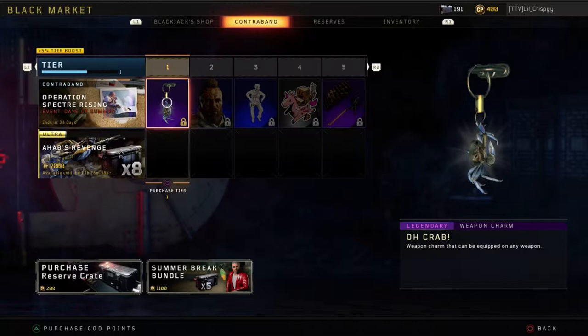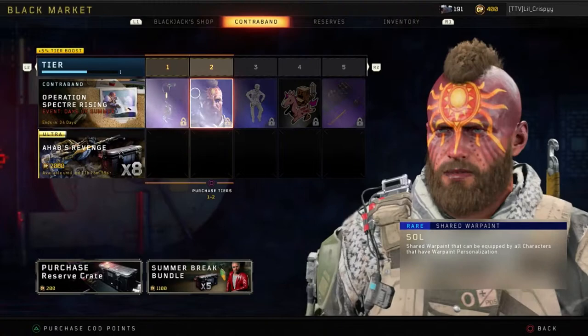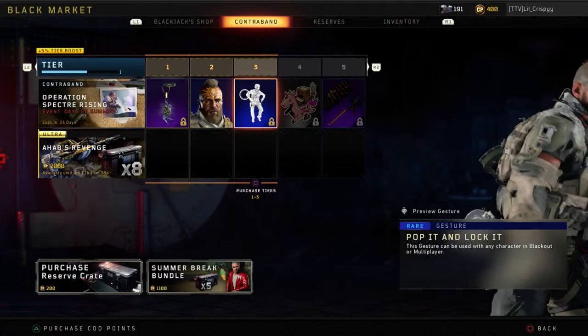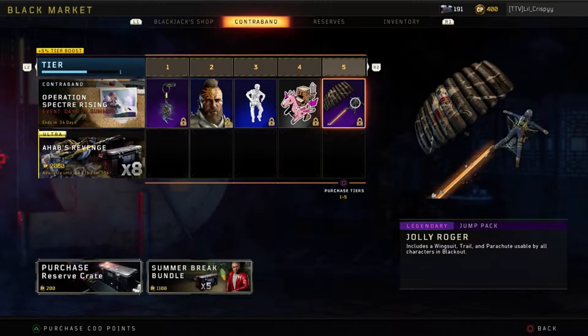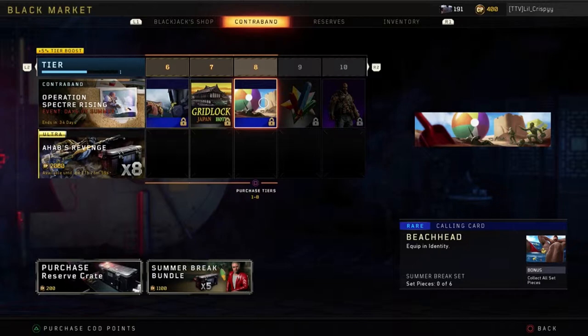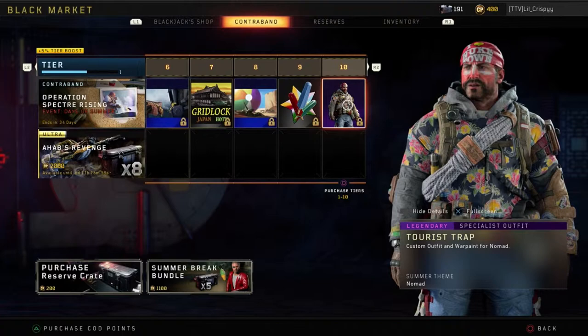At tier 1 we have a legendary weapon charm — not really much to say about weapon charms, I haven't used one myself. Tier 2 is a rare war paint that looks pretty cool for Ruin. Tier 3 is a rare gesture called Pop It and Lock It — nice dance. Tier 4 is a common sticker. Tier 5 is a legendary jump pack, Jolly Roger. Tier 6 is a rare calling card. Tier 7 is a common sticker. Tier 8 is a rare calling card.